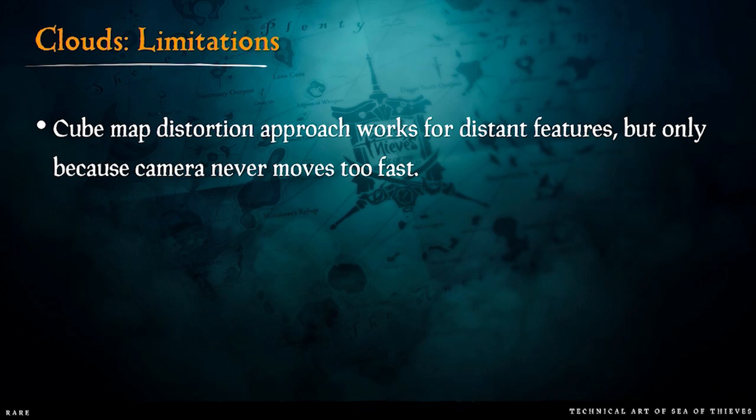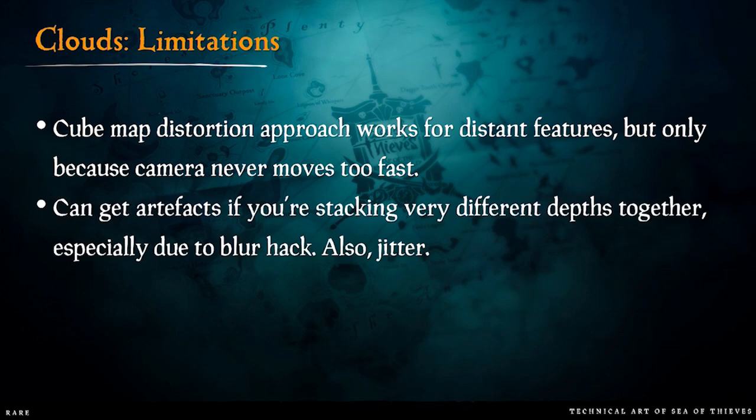The current limitations: because of the cube map distortion, it works well when clouds move relative to the player, but not when the player moves quickly relative to the clouds — you get the distortion rippling through the clouds based on player movement, which looks wrong. If the clouds move fast it looks like cloud rippling, so that's correct; but not the other way around. You can generate distortion in other ways — it doesn't have to be a cube map. You can also get artifacts from the depth blur falloff if you have things of very different depths stacked together, especially with solid geometry in between. This could be cleared up with some temporal dithering.